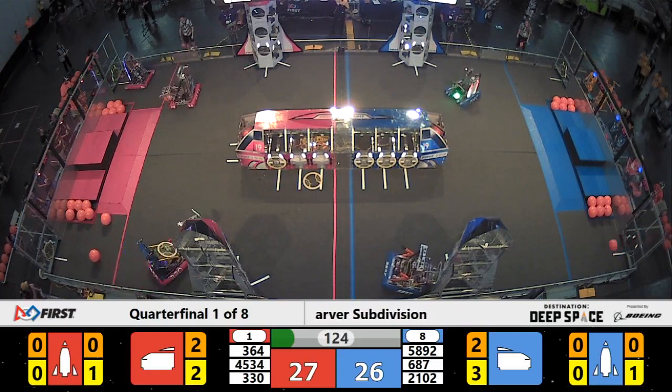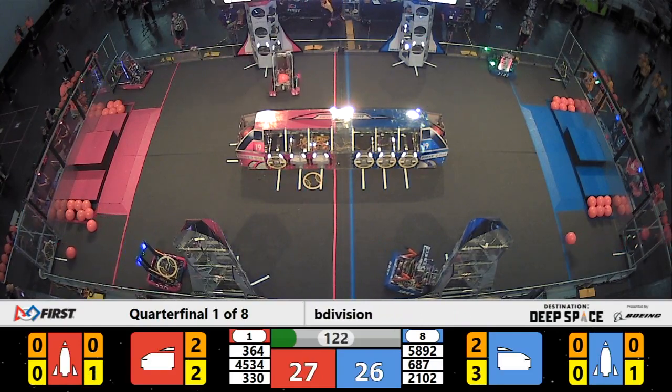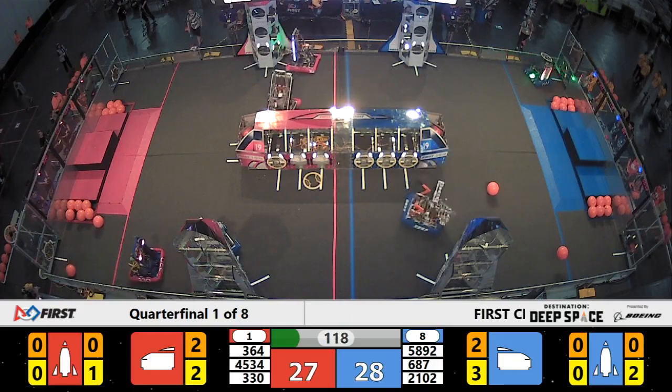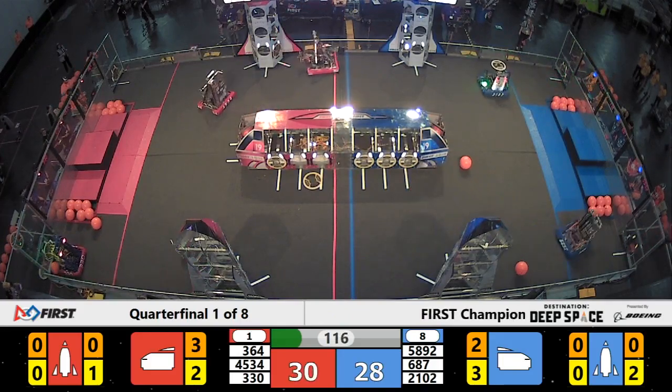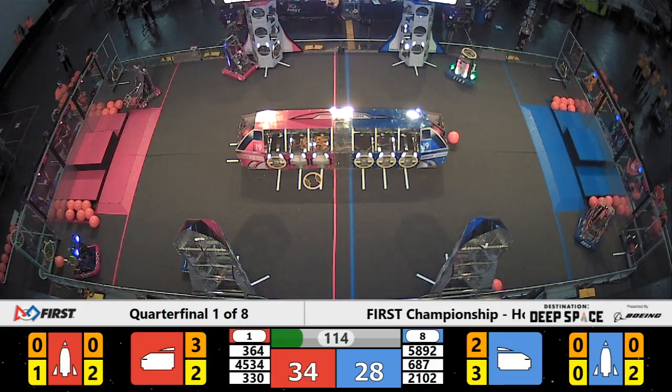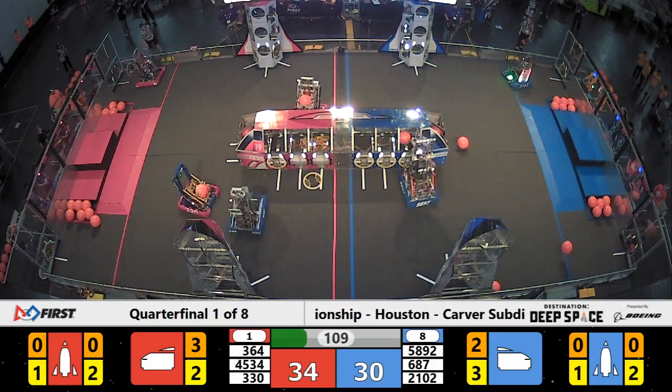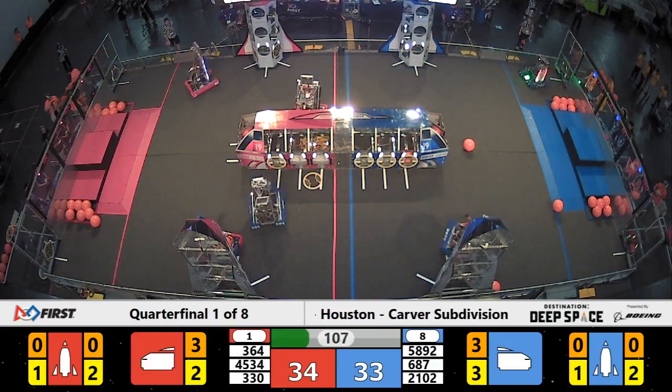364 for the Redlines — they're working on the rocket on the backside. 45-34, Wired Wizards, now placing cargo into their cargo ship. 687, Nerd Herd from Carson, California, over here playing defense. They're waiting for 330, the Beach Bots, to come out and play.